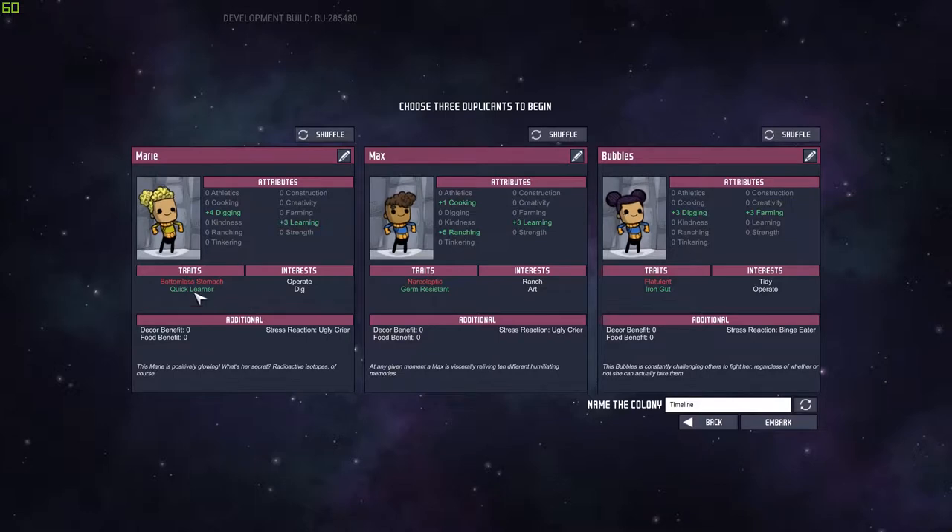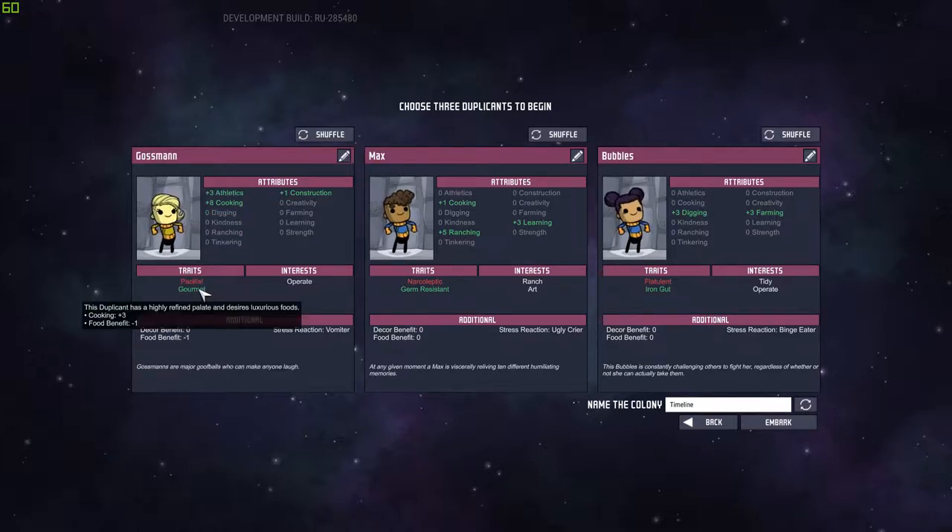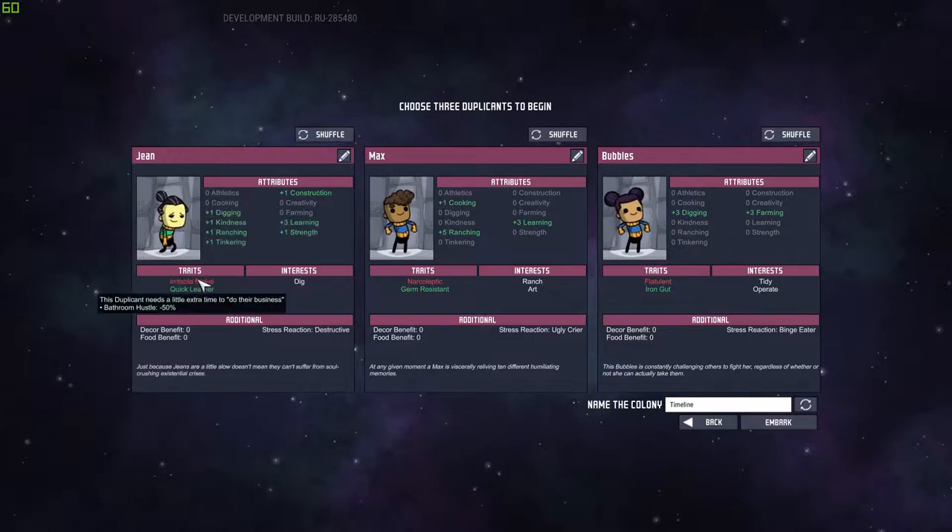Narcoleptic — another one to watch for. Bottomless stomach is one you'd kind of want to avoid; they eat a lot. Quick learner is really good. Germ resistant, iron gut — those are fine. Squeamish can't perform care, which is alright if you have others that can. Yokel is another one — they can't do research. I try to go with dupes that have quick learning and stuff like that.